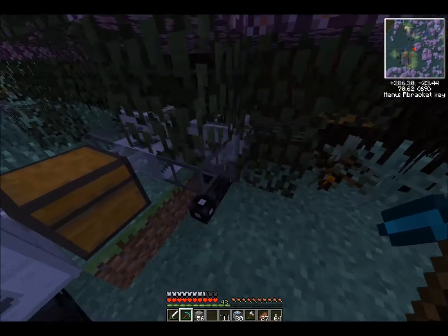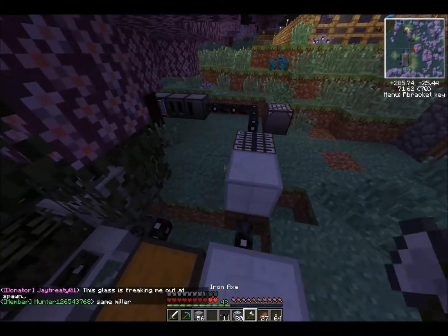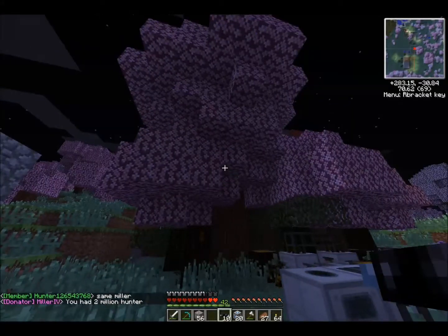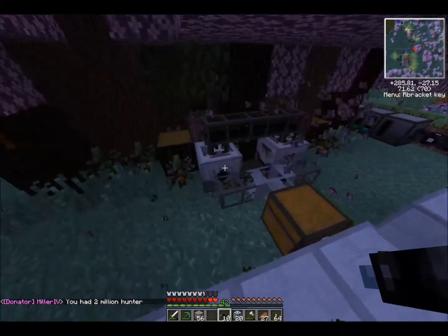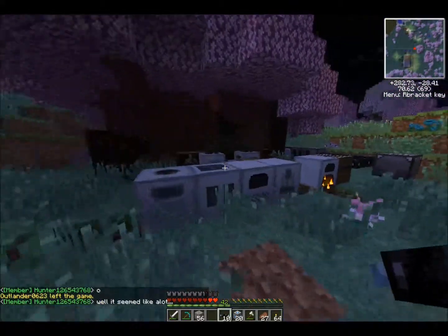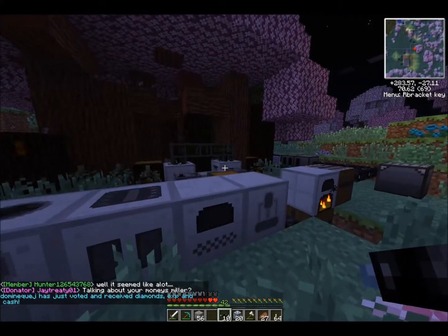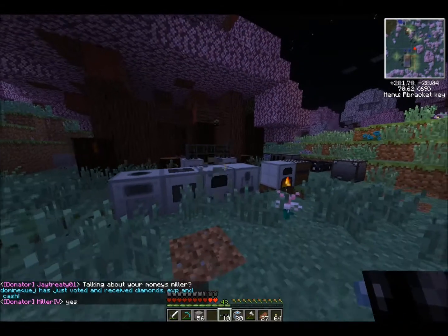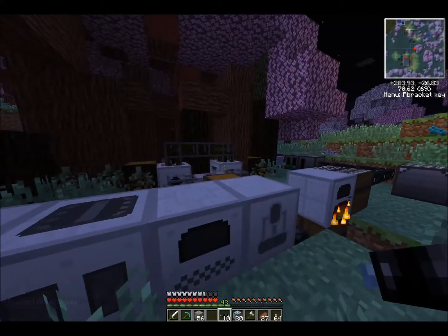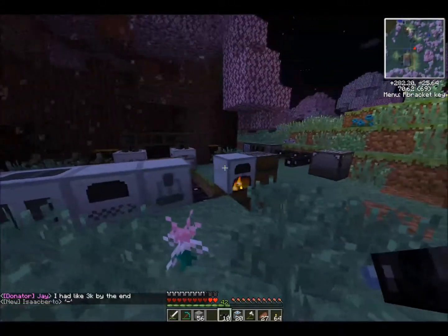You'll notice these machines aren't actually working right now — that's because they're not powered. I just basically wanted to show you how it operates. So what will happen is I'll get it powered and immediately you can hear the leaves starting to be broken, the tree will be broken, and everything is catching and going into our chest. You'll also notice I have an effect on me. This is actually coming from the Smudge Boiler. It has an effect that whenever it's active and actually has sludge processing, it will poison you and make you hungry.